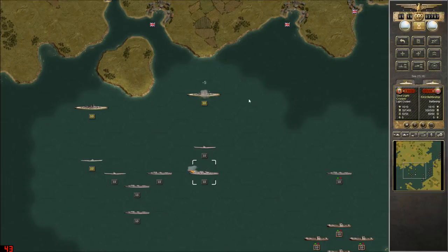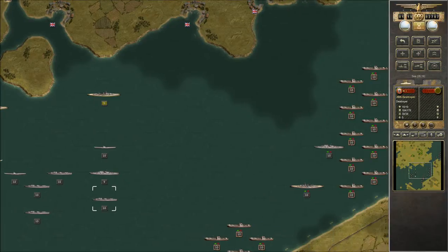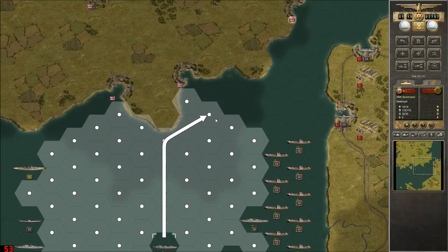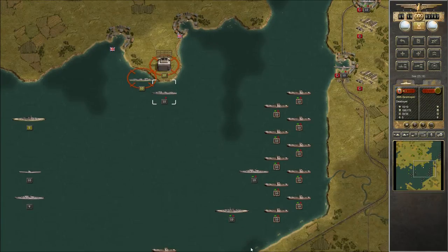We don't want to be hitting battleships with cruisers. We don't want to be hitting submarines with cruisers. That's a surefire way to wind up with a sunk ship. We're going to move you back because we need to scout out this area for our landing. What the heck is that? A radar tower. Good to know.